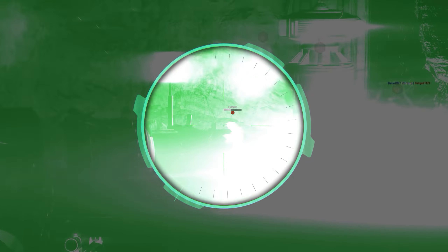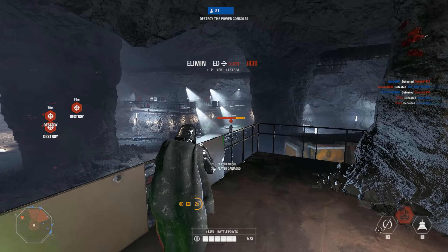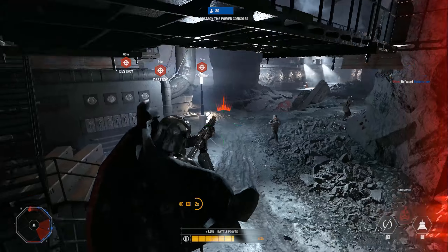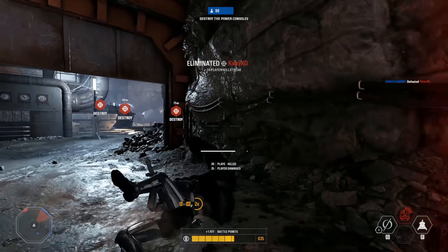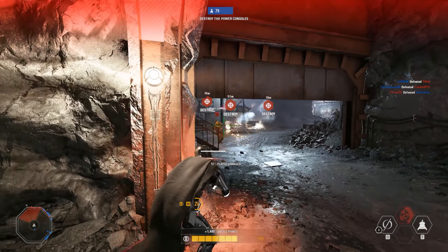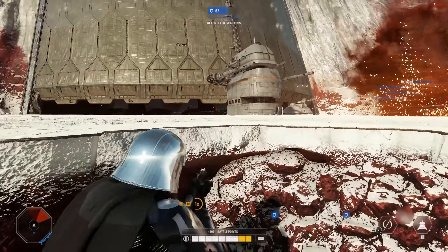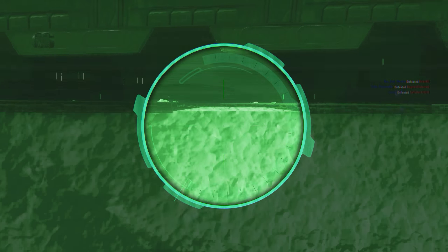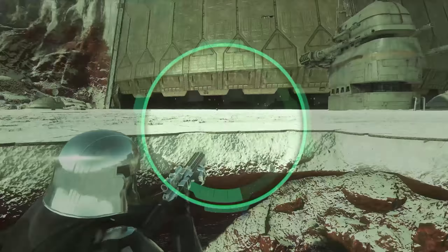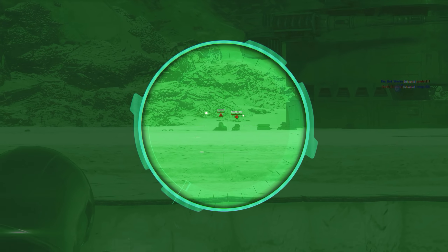Her weapon, the F-11D rifle, is one of the more interesting ones in Battlefront 2. A lot of people say it's weak, and at first I also felt it was quite weak, but in truth it has a lot going on. Up close it feels like a CR2 at first with similar bloom but less damage. The key with this one is to hold down the trigger — after a couple of seconds the bolts will form into a straight line as they travel towards your target, meaning Phasma is then capable of pinpoint accuracy at extreme ranges. This is why she has the powerful scope with two levels of magnification.